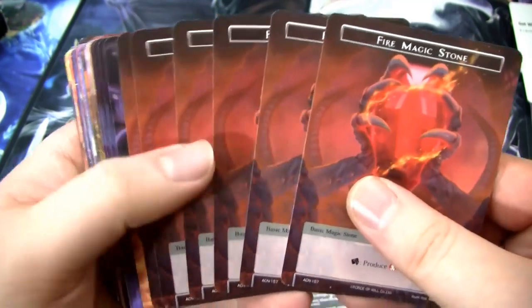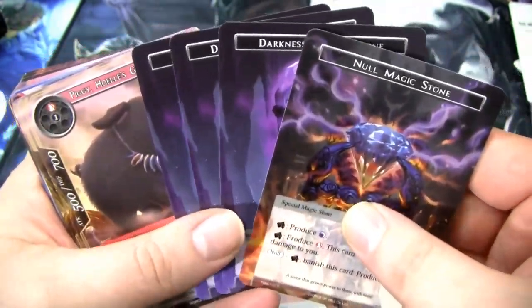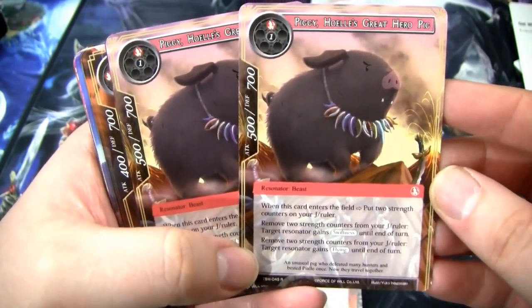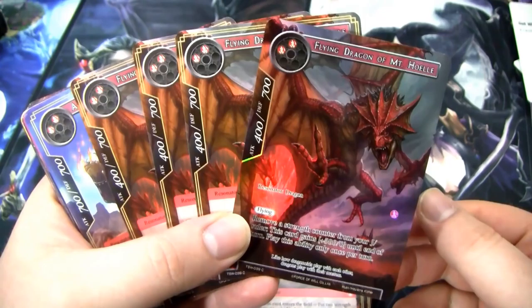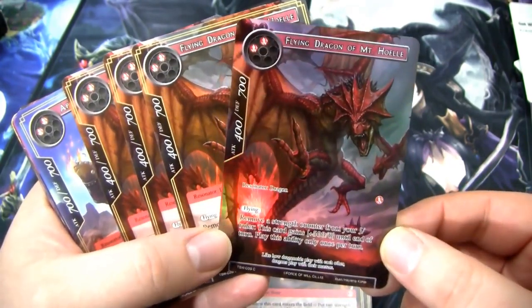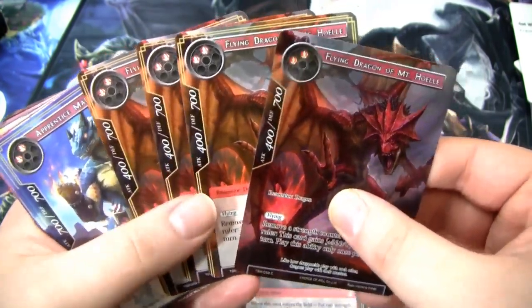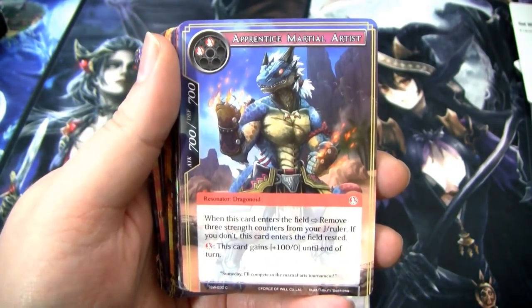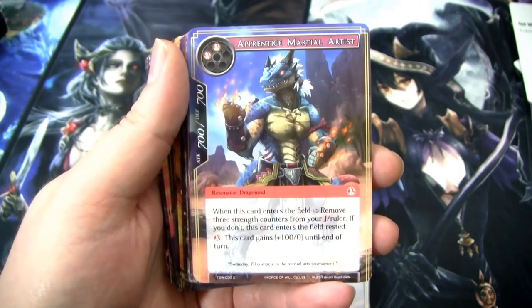We use all six of the fire magic stones that come with the box, the null magic stone that I got, and three darkness magic stones to round it out. I use my two Piggy Hoel's Great Hero Pig — just a fantastic resonator in general. Then we have four of this Flying Dragon of Mountain Hoel — it's a 400-700 for two fire with flying, and you can remove a strength counter from your J-Ruler and give him plus 500 until end of turn, so you can make him a 900 attack in the air. Similarly, we have a 700-700 for two — pretty buff. He enters rested if you can't remove three strength counters, but we have strength counters to spare, and also he pumps himself. It's a really good aggressive card.